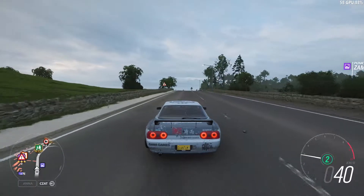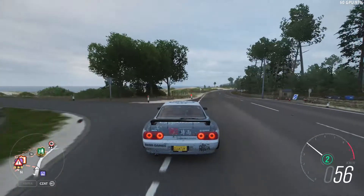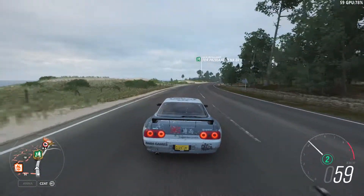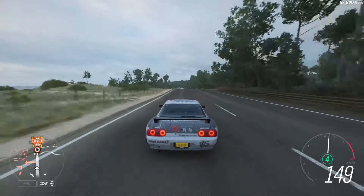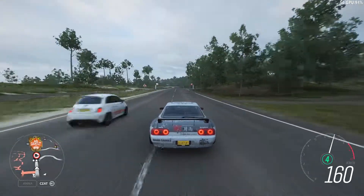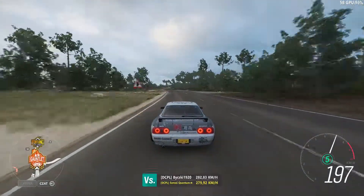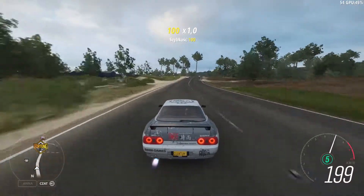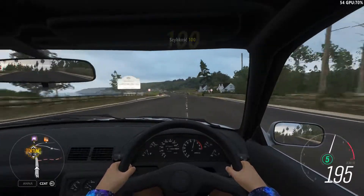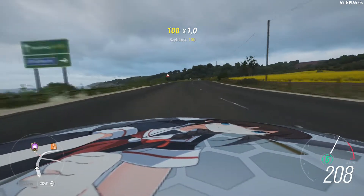The camera is now further from the car, which might be a problem for some of you — but look at that, our car looks much faster now. That is obvious. Let's go to 200 — oh my god, you see it? Try changing the camera, maybe to hood view. Wow, that is so fast, and it's just one setting.